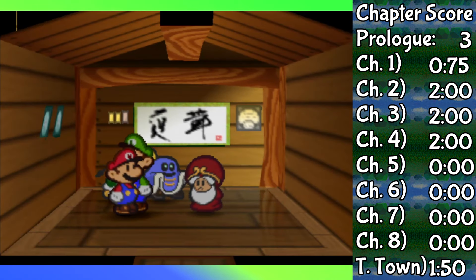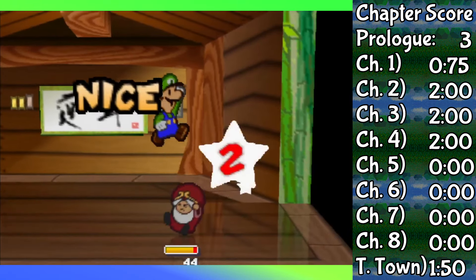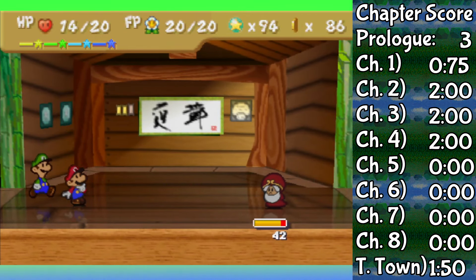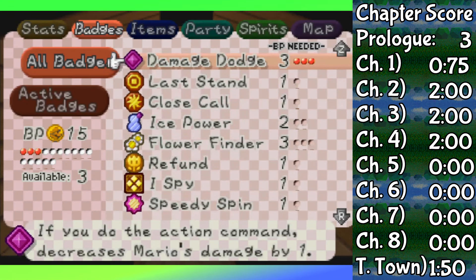Since I can, I went to fight Master as well, though it didn't go great. Luigi's damage output is currently decent at four damage per turn, but Master has an attack power of five and with Damage Dodge I can only reduce the damage by two. So there was no chance I'd win without Last Stand.